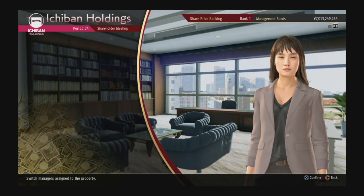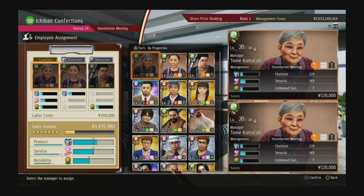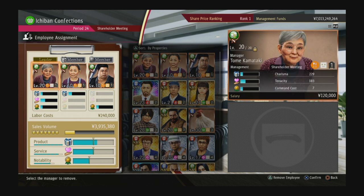The next thing is assigning employees — pretty straightforward. Assign someone, swap them out for someone else. In the beginning you'll want the chicken on the third slot for the ribbon icon, and you only have three employees. You'll put granny in one slot and then the other person in another — it's pretty straightforward.